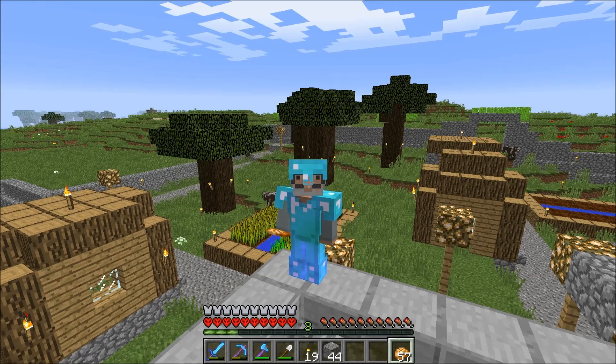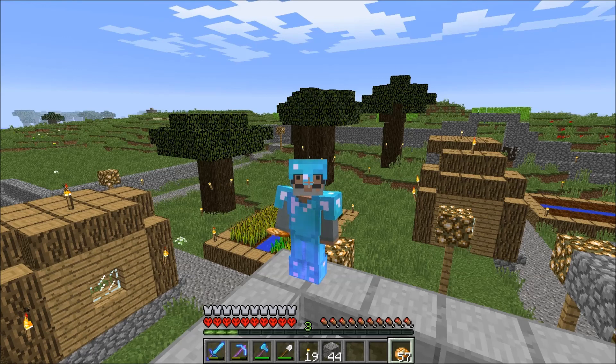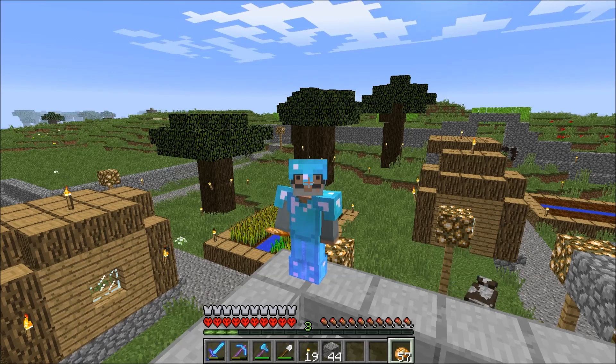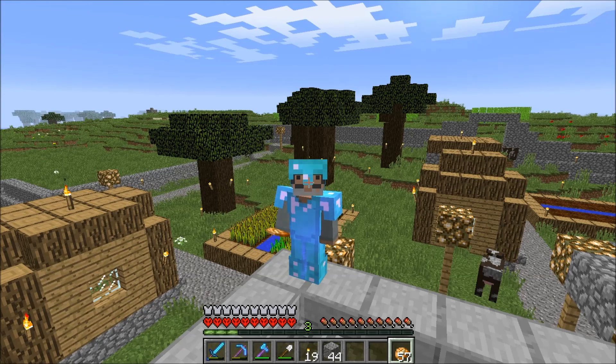Next we have Star of Wisdom — he worked on the foundation and the steps, then made a portal, went to the Nether, and is collecting netherrack like a fiend. Next is Piker Eyes — he collected some spruce wood, came back to the mansion and put some posts in, then went mining.